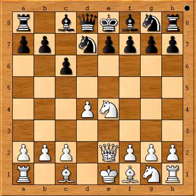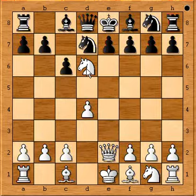It is black to play and he has to play a very sensible move. If he does not, then it is checkmate in one move. Can you guess where white can give checkmate? Knight will go to d6 square — checkmate.